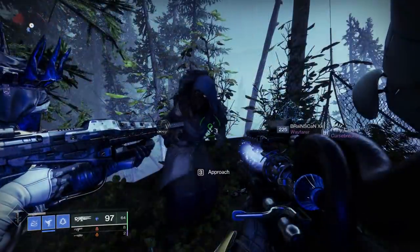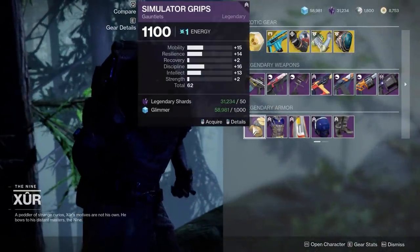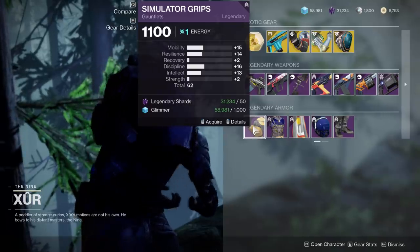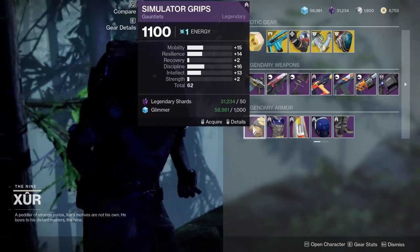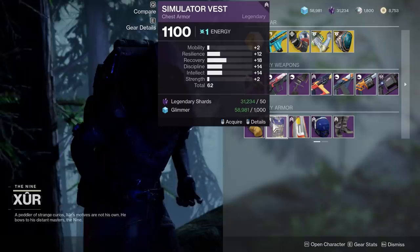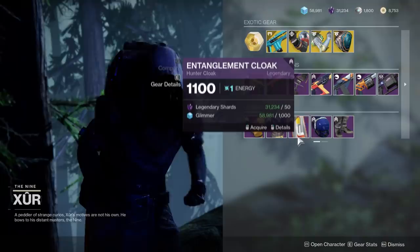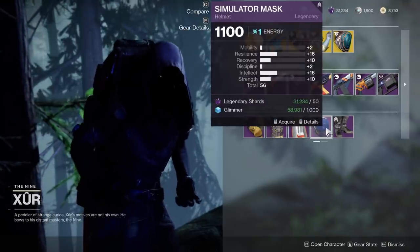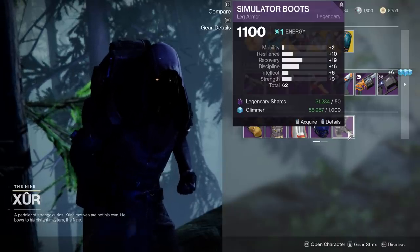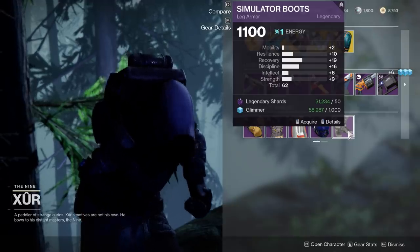Now let's check the Hunter. After my computer hard crashed again, having a bit of a crisis here. The Gauntlets — honestly not too bad. Maybe a bit too high resilience, but we've got good mobility, decent discipline, decent intellect. These are a maybe. Then for the chest piece, great recovery here at 18. Again, maybe a bit too high resilience, but good discipline, good intellect as well. These I would consider. We've got the cloak, the helmet — 56 is just too low. Even though it's a bit spiky, I would skip. Then the boots — really good recovery here, good discipline, kind of high resilience, but these are a consideration as well, especially if you want that recovery.